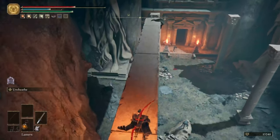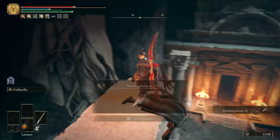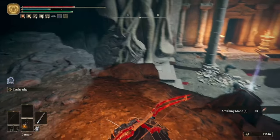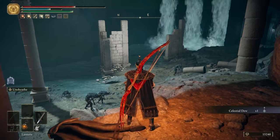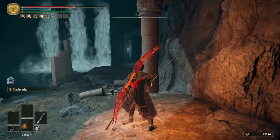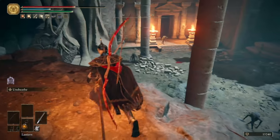Drop down onto the columns here and run along for a Smithing Stone 4. Then hop down onto the ledge and grab a Celestial Dew. You can see a doorway towards the east — this will lead you back to the area we've just come from. There are no worthy items of note through there, but feel free to clear it out at your leisure. Then drop down, clear out this area, and kill all of the Claymen around here.